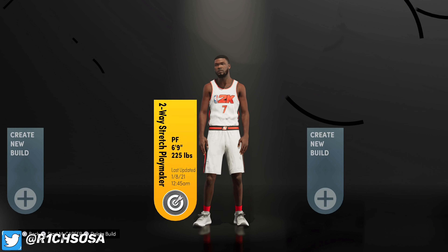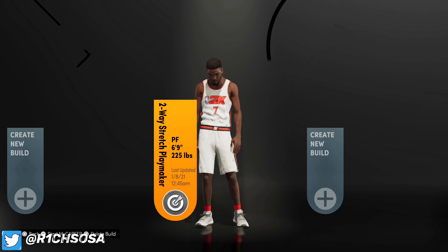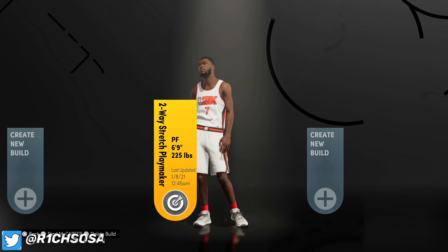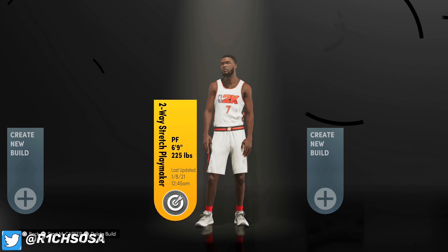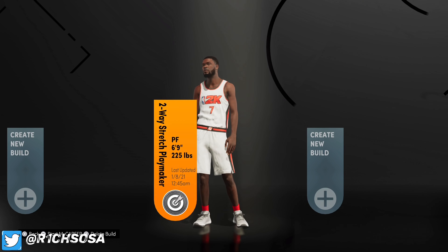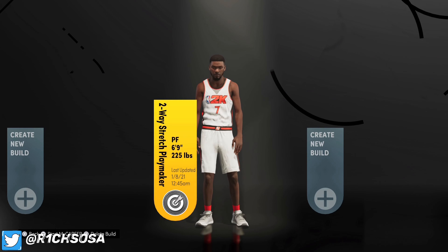Today I'm bringing y'all a video that's a little different from what I normally do — I'm bringing y'all a legit exact Kevin Durant build. Now to be honest, making Kevin Durant is literally impossible because he looks like he's seven foot in real life. You cannot make a six-foot dribbling 99 three-point demigod, but we do have something really close. There are a couple of adjustments I did make, but the build came out really good, and this is my second build that I'm gonna be using on next gen.